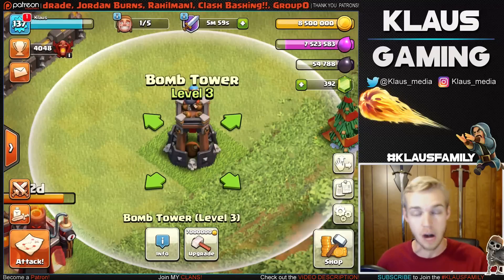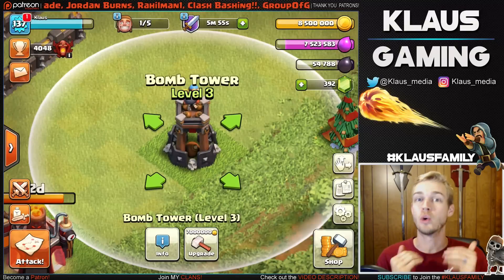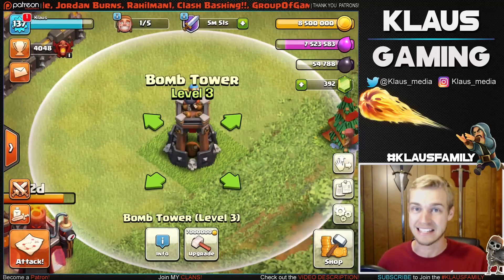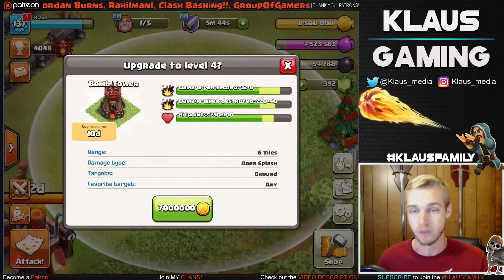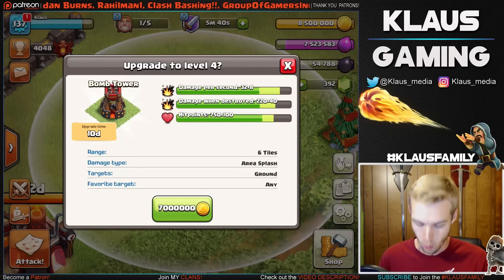My gold is maxed and I don't want to waste gold going out and farming. Also guys, I'm only 52 cups away from Titan League, so hopefully if we can hit a couple great bases we'll be able to get into Titan League today. So without further ado, let's get this thing going — 7 million gold, 10 days. Technically 10 days from now I will be max 10 on 10 for defense. Let's get this thing going in 3, 2, 1...